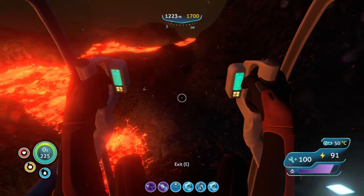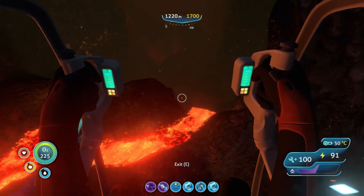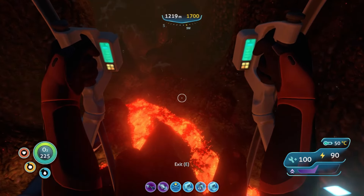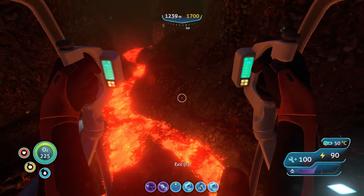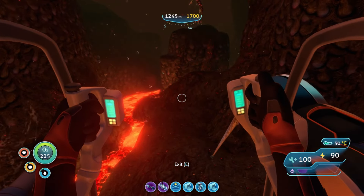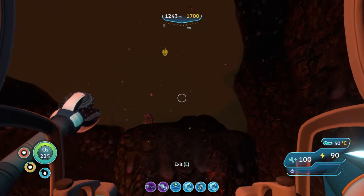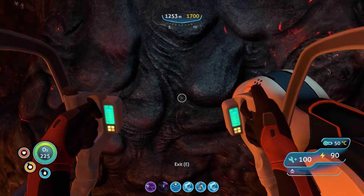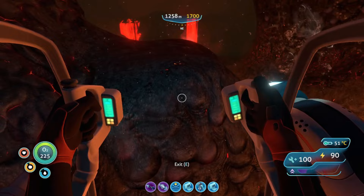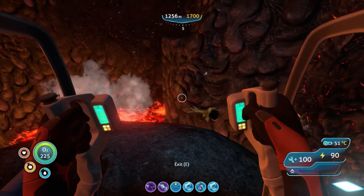If you take the other path past the tree, it gets even darker. The sea dragon is slow, but he will attack you, so be careful. He does breathe fire, which is pretty wild. Don't touch the lava, because it will damage your prawn suit, and if you touch it while out of your prawn suit, it will kill you.